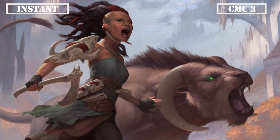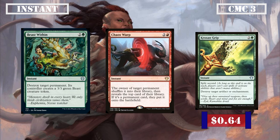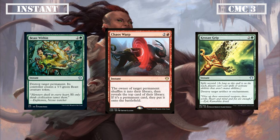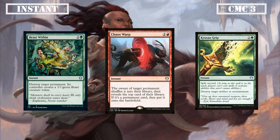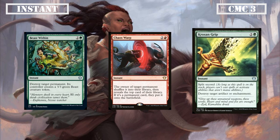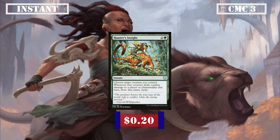Moving on into the CMC 3 slot, we have even more removal with Beast Within, Chaos Warp, and Krosan Grip. Beast Within and Chaos Warp are both potent permanent removal, with the former destroying it and giving our opponent a 3/3 token, while the latter spins it back to the deck and lets them reveal a top card of their deck after shuffling, allowing them to put it into play if it's a permanent. Both are staple removal spells in our colors to deal with a variety of threats. Krosan Grip destroys target artifact or enchantment and has split second, which doesn't let our opponents respond to its casting, making it a very efficient removal tool for things that we cannot let our opponents activate. Finally, our last instant is Hunter's Insight, which targets one of our creatures and draws us cards equal to the damage it dealt to a player, often filling our hands if one of our big creatures is able to connect.